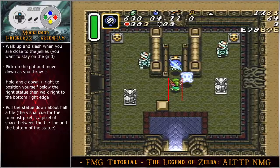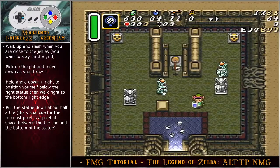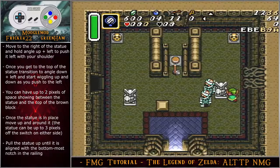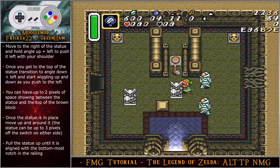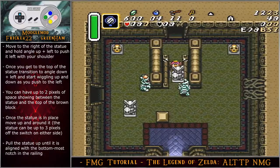Walk up and slash when close to the jellies, staying on the grid — no need to change movement if the right jelly starts moving away. Pick up the pot and move down as you throw it. Hold angle down-right to position yourself below the right statue, walk right to the bottom-right edge, and pull the statue down about half a tile. The visual cue for the topmost pixel is a pixel of space between the tile line and the bottom of the statue. Move to the right of it, hold angle up-left to push it left with your shoulder, and once at the top of the statue transition to angle down-left and wiggle up and down as you push — this increases movement speed. You can have up to two pixels of space showing between the statue and the top of the brown block.